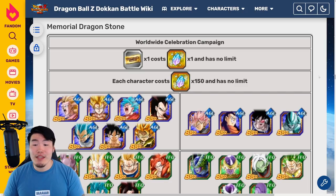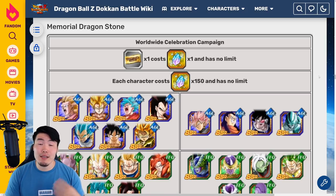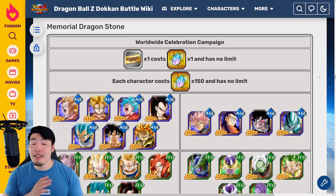So for example, if in the last year you spent 1000 stones, then they'll send you 20 summoning tickets. If you spent 2000, it's going to be 40; 3000, 60, and so on and so forth. And these are the same tickets that we've been getting for the countdown and that you can use for the two ticket banners that are live right now.